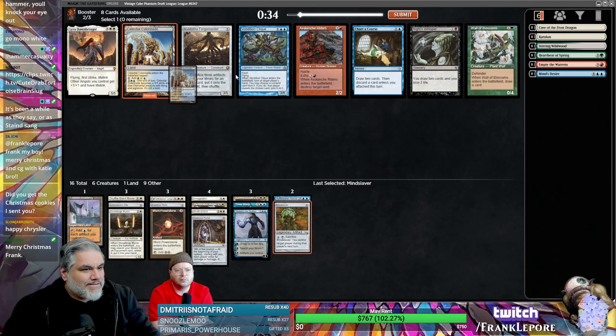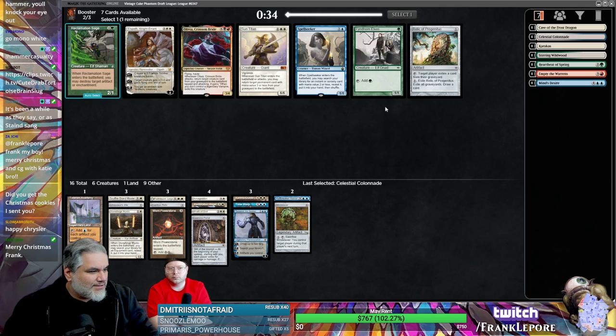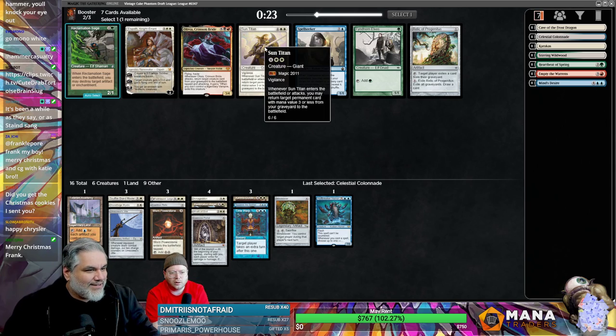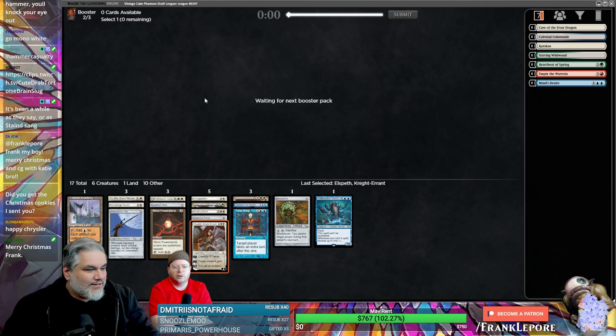Chartered Course — not bad. We're gonna get some fixing lands, all the fixings. We have nothing for Spell Smear right now. What about Sun Titan? We only have three cards we can get back. I kind of like Elspeth because of Wrath. Let's do Elspeth. The Thran Dynamo — did we miss it? Of course — of course it didn't come back. Of course. What are you, stupid? In this economy?